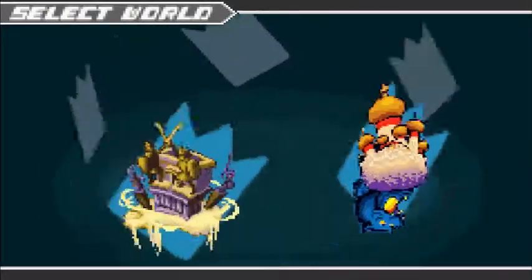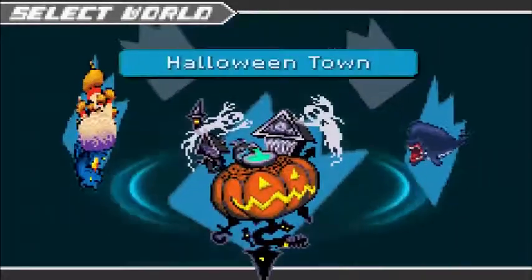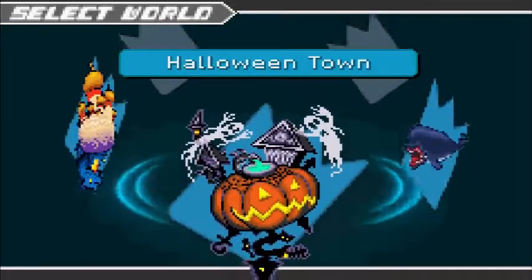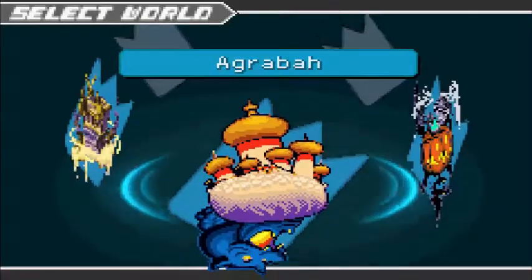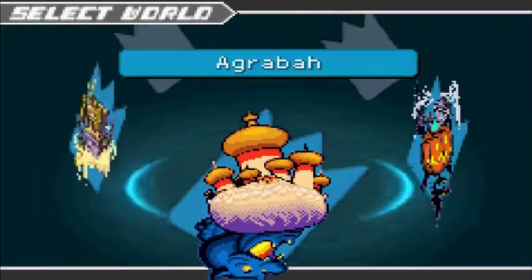We have five worlds to choose from: Agrabah, Olympus Coliseum, Wonderland, Monstro, and Halloween Town. All of these worlds we saw in Kingdom Hearts 1. The nice thing is, unlike Kingdom Hearts 1 where it's like, oh yeah, you could go to this world first but then you'll get your butt kicked if you do — the difficulty scales according to which order you do these in.